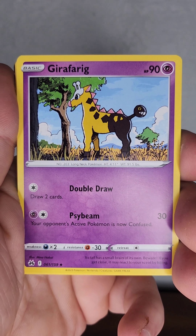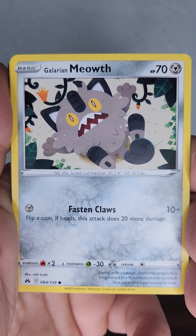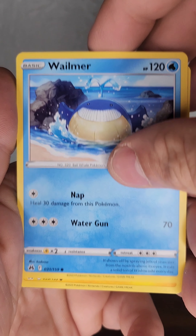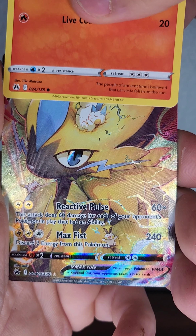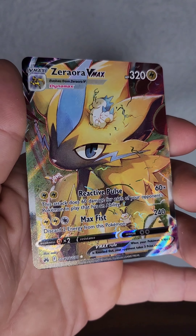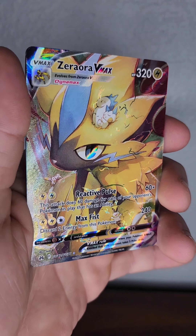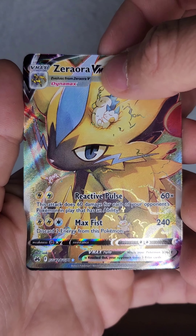Leaf Energy, Energy Switch, Girafarig, Carbink, Baltoy, Galarian Meowth, Wailmer, Shinx, Larvesta — oh no way! Zero Aurora VMAX in the alt slot — let's go! That is such a sick card. And a Glaceon V in the rare slot — that is nice! What a good pack.